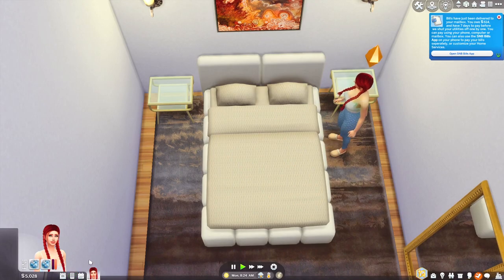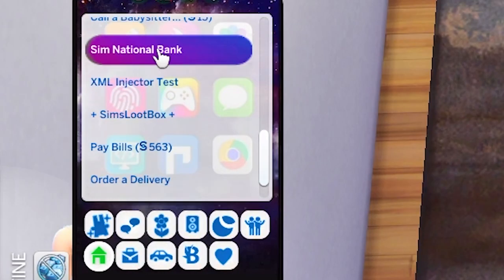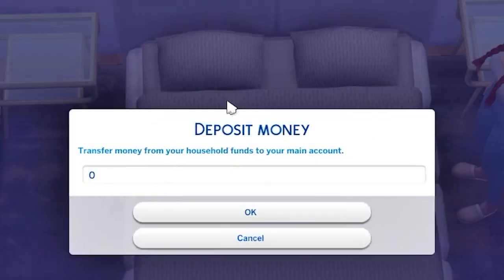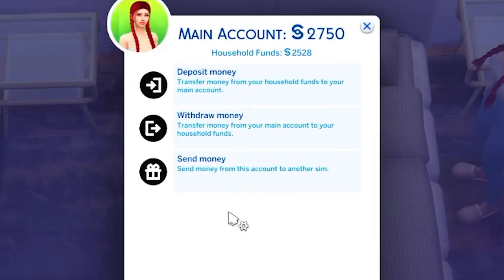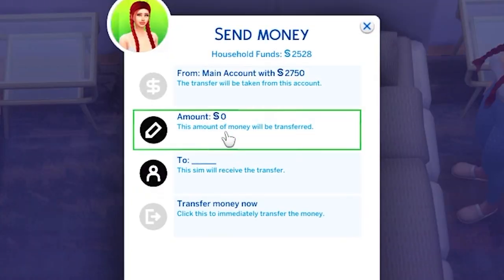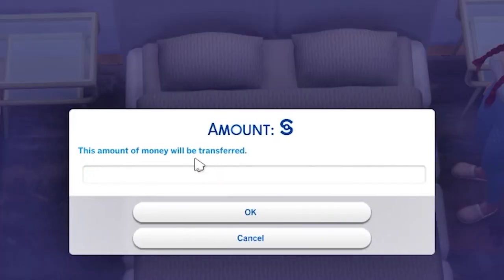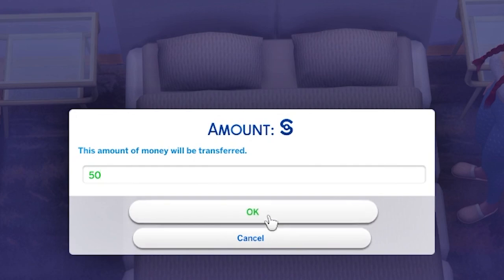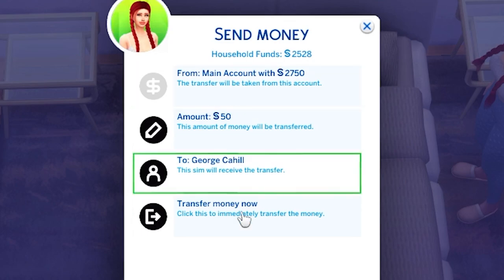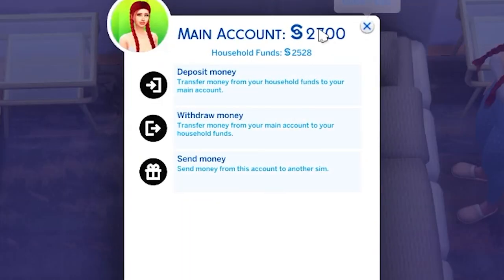We'll go to our phone and call the Sim National Bank. Then we'll go to our account, deposit money, and we'll put half of what we have in there — $2,500 this time. We can also send money with this, so let's send a couple dollars to our friend George, because George helped Gigi out when she first moved here. We'll send $50 to George Cahill from our main account, so we'll transfer money now. And you see the $50 just came out of our account.